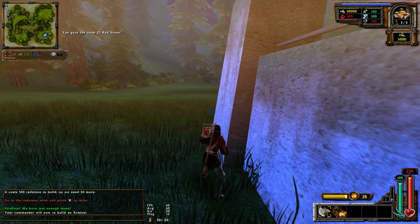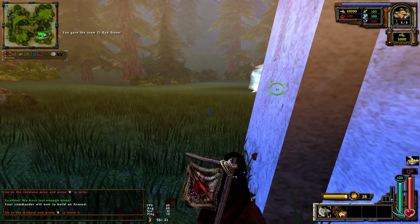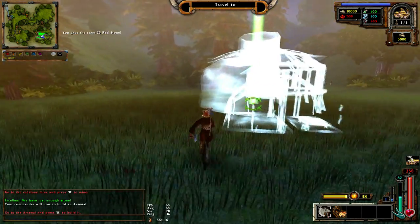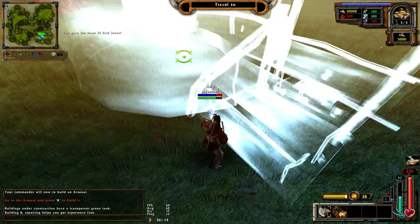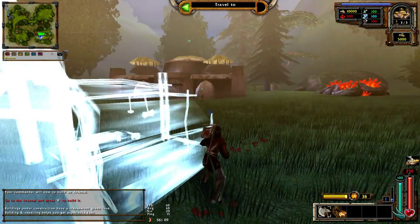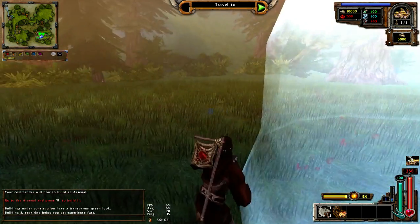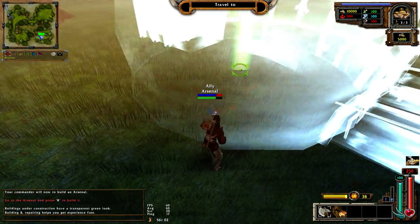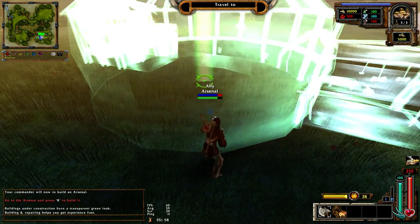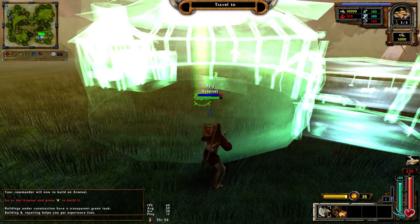Excellent - we have just enough stone. Your commander will now build an arsenal. Go to the arsenal and press R to build it. Buildings under construction have a transparent green look. Building and repairing helps you get experience fast. It's the same trick with buildings - I have hammers but I prefer to build like this and I build faster, as you can see.